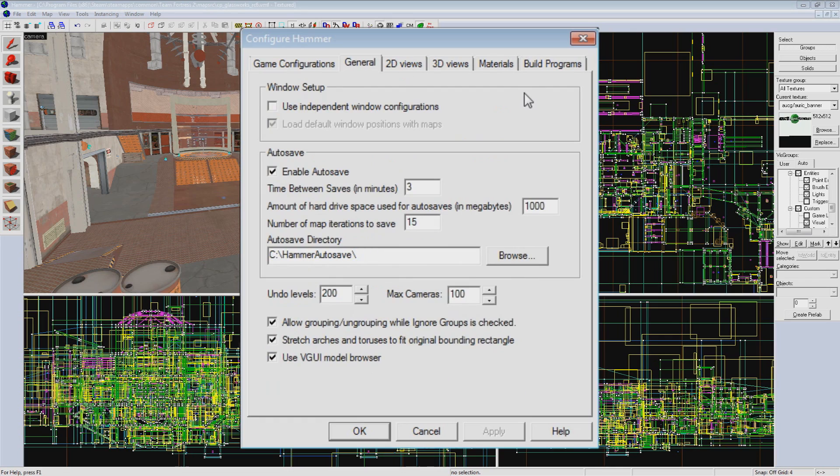Next in the General tab, I like to lower my autosave time to about 3 minutes or so, so when Hammer does crash, I don't lose nearly as much progress. I also like to crank up my Undo levels a bit more. Note that both of these tweaks can decrease your performance, so keep that in mind if you have an older machine.